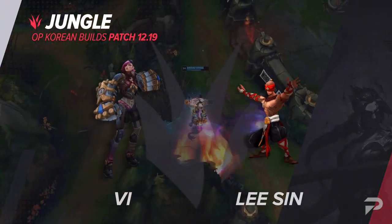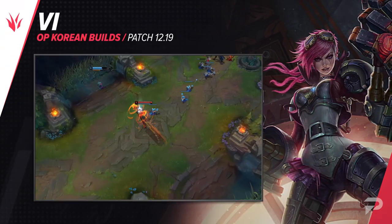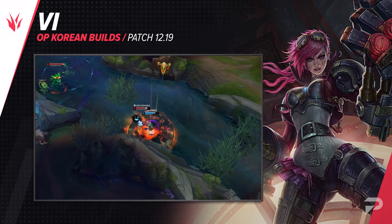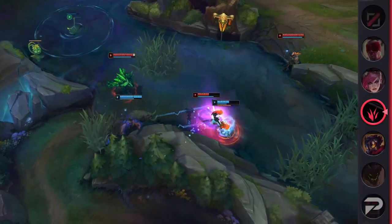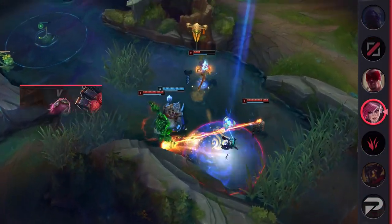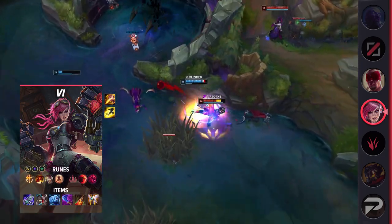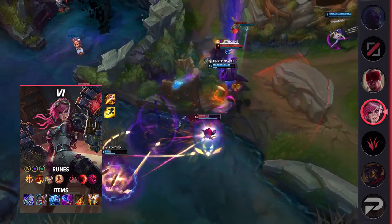To start off the jungle, we have a new build for Vi. While it's an aggressive one, it still provides Vi with plenty of defensive stats, allowing her to be a formidable fighter that the enemy team cannot ignore. The biggest things to note are her items, so let me give you a quick rundown of the build. For runes, take Conqueror, Triumph, Legend Alacrity, Last Stand, Sudden Impact, Ultimate Hunter, Attack Speed, Adaptive Force, and Health.